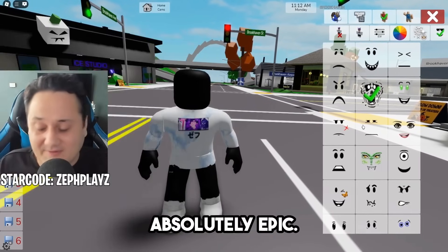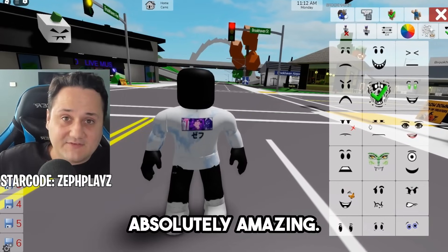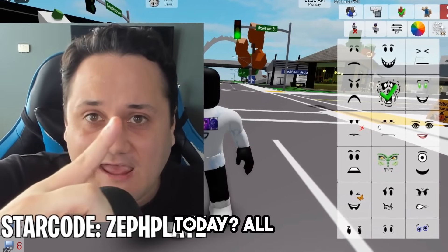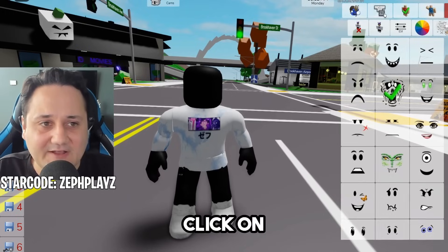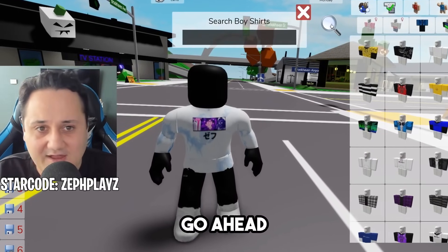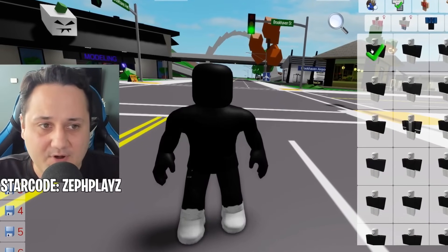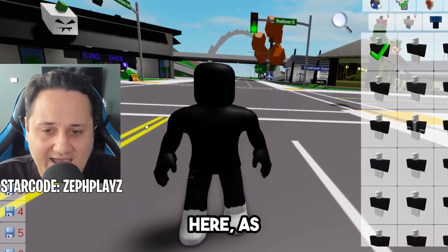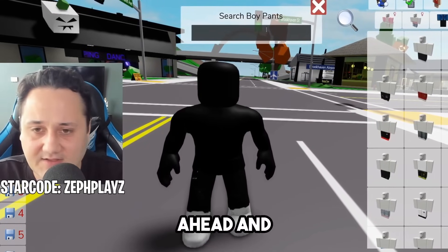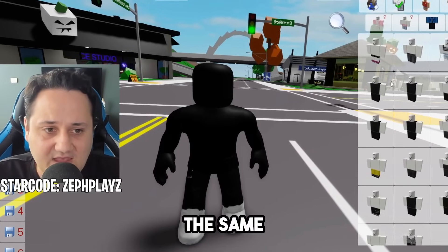Now we can start getting into the nitty gritty and really make it look like Dark from Sprunky. Can we aim for one like on the video? And if you guys are new, make sure to subscribe. Now click on the shirts and pants section, go to shirts, search for pure black — we just want a perfectly pitch black shirt. Then do the exact same thing for the pants. I actually believed I spelled that wrong but it didn't matter because we still got the result we wanted. So now we have a perfectly pitch black account.